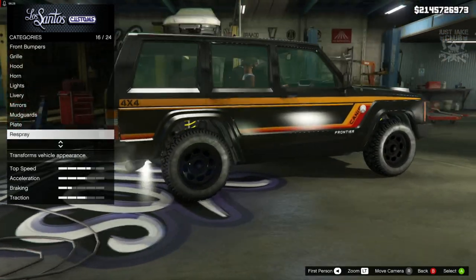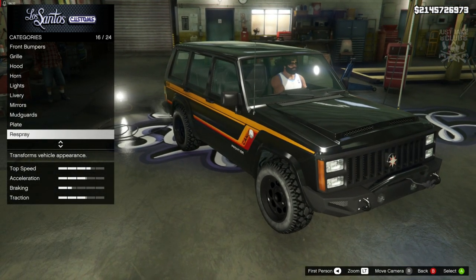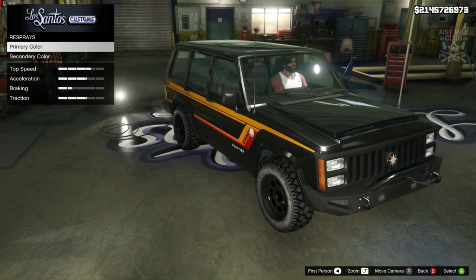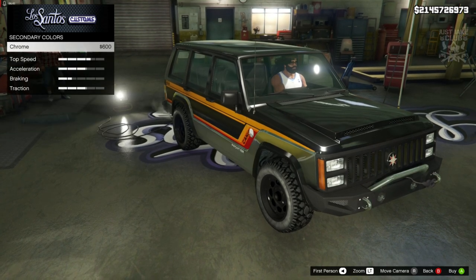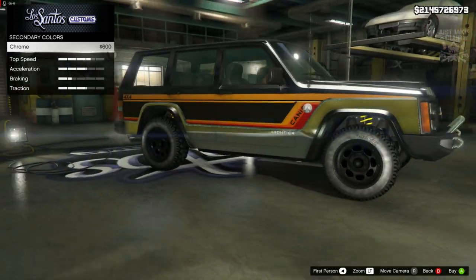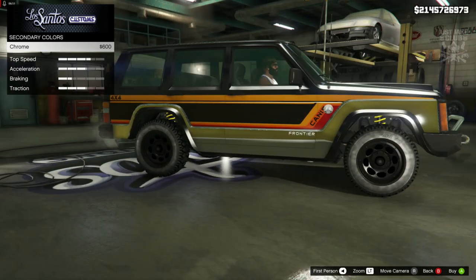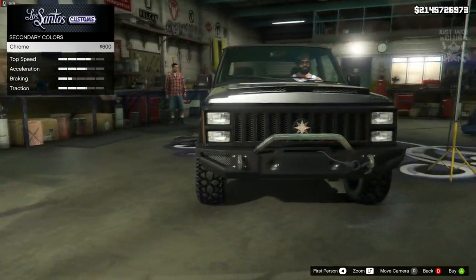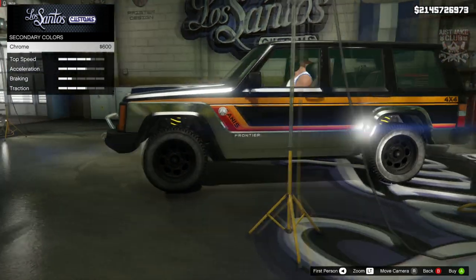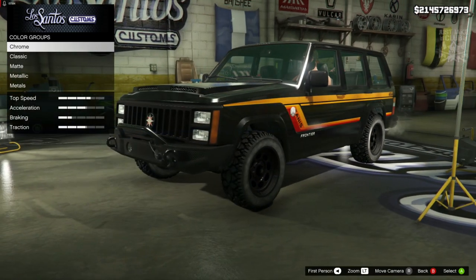For the respray, I'm not going to change much because I think black actually works really well with the livery. I'm going to stay black for the primary, but for the secondary I was going to go chrome. However, I didn't realise the secondary colour changes that whole side panel of the car, which is really disappointing — I was hoping it would just change the grille and ball bars. So I'm going to stay black for both primary and secondary.